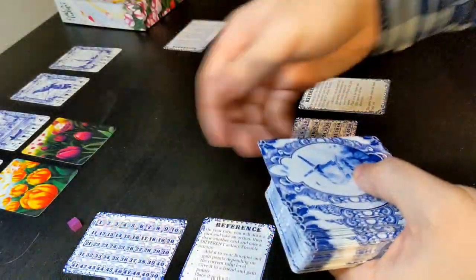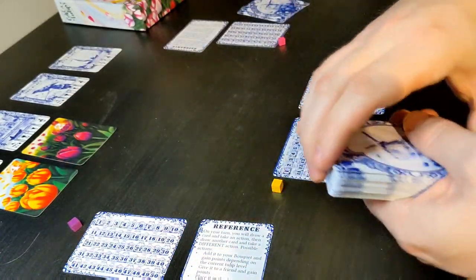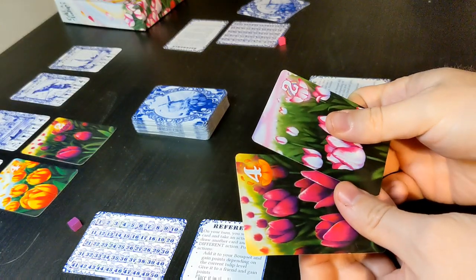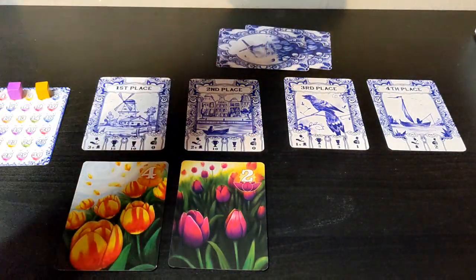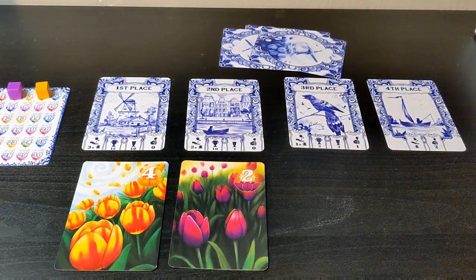Finally, deal two cards to each player. Players will then choose one card to keep by placing it face up in front of them to start their bouquet, and one to put face down to create the secret festival deck. This deck will be added to throughout the game, but will not be revealed until the end. The player with the most colorful outfit will go first.